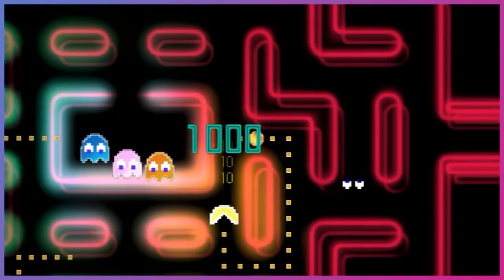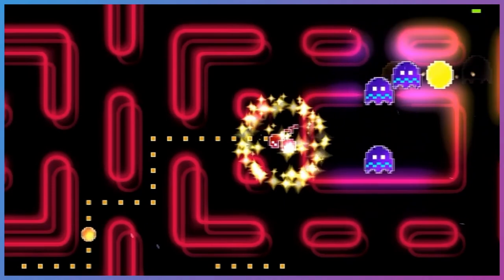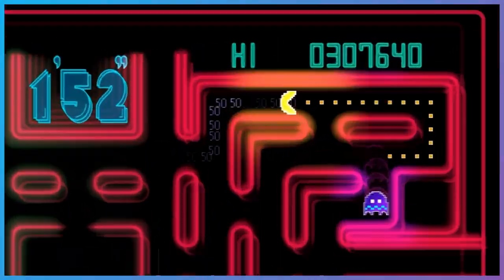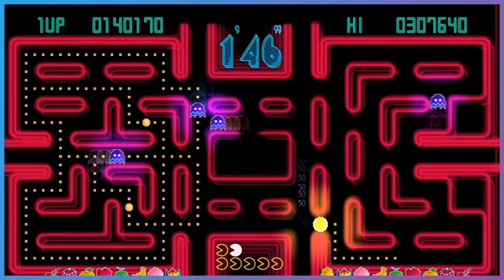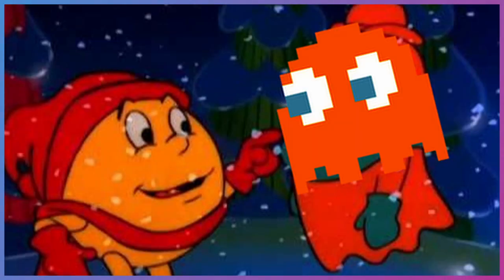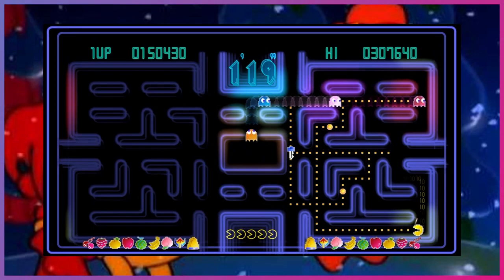Gameplay revolves around eating all the Pac-dots and fruit on one side to advance to the other side of the stage. In general, the more you eat without dying, the faster you go, and as a result the amount of pellets eaten multiplies in point value. With that in mind, your objective is to go for the highest score within the time limit — and that's all. In terms anyone can understand, it's basically Pac-Man with a timer: eat a lot and go as fast as possible.